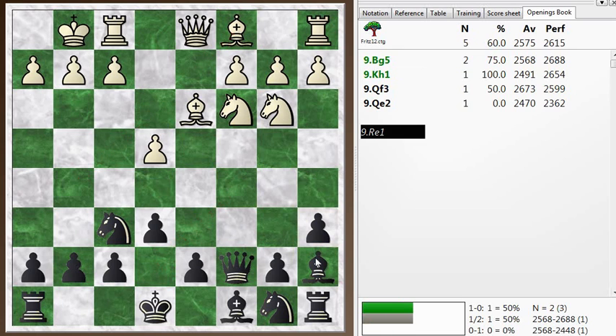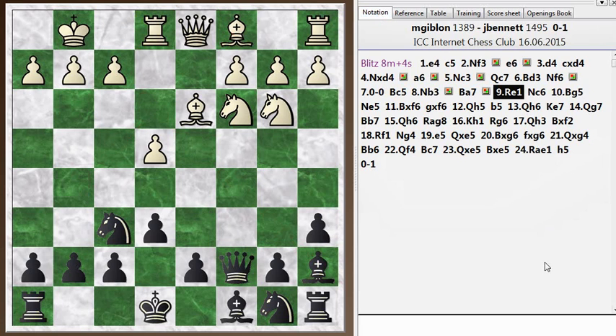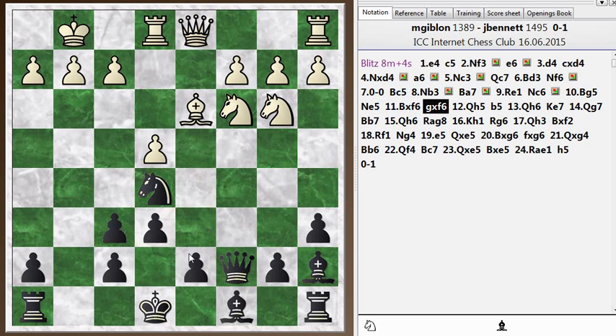The main move is to bring the Bishop back to E7, which deals with a potential threat of Bishop to G5 preparing to meet that pin. But I dropped the Bishop back to A7 — a very interesting diagonal for this Bishop. There were some tactics based on that later in the game that I unfortunately didn't take advantage of. Bishop G5 is probably the main move for White here, but Rook E1 is not bad. I can now play Knight C6, and the Knight is going to stay there for a while because there's no Knight to trade it off. After Bishop takes F6 messing up my pawns, I decide it's not too bad — and in fact, the chess engine was rating this position as favorable for Black.